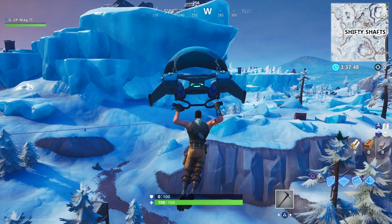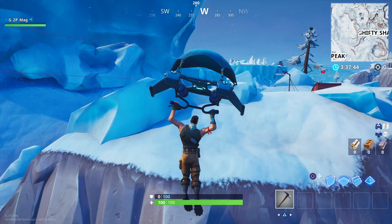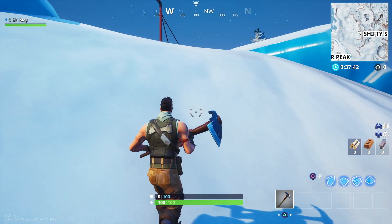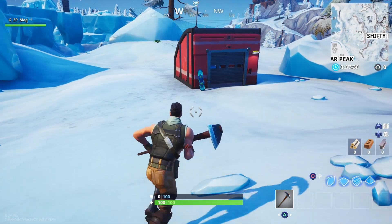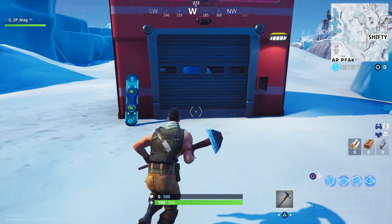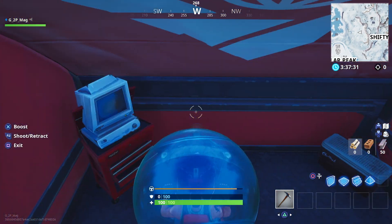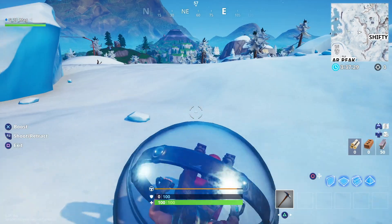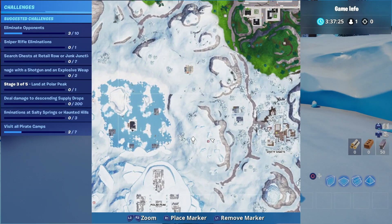The first place to aim for is just to the west of Shifty Shafts. You can see we're landing on this snowbank here, and over the rise are the buildings you're actually looking for. Smash through the door and you'll get your hands on your first Baller. You can get in it and drive around and get used to actually using it.